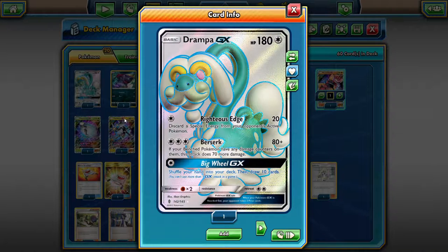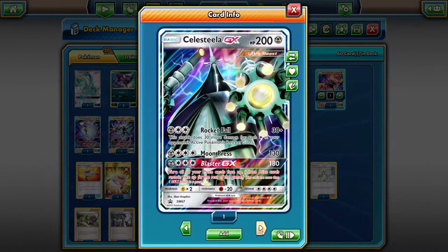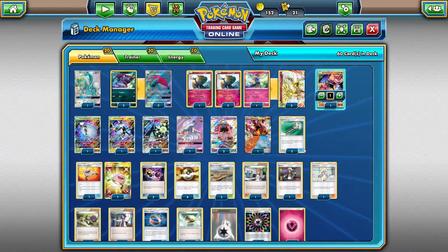I was trying out a Xerneas, Zoroark, Lycanroc deck, but then I thought — why not just play the Ultra Beasts? Those are all the typings I need anyway. I'm considering Drampa an Ultra Beast for the time being. Berserk is a really good secondary attacker — as long as you're not facing Buzzwole you should be fine. And then we have a couple Zoruas, a couple Leles — 2 Leles. That's the monster lineup.